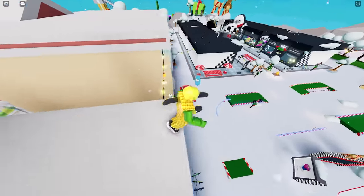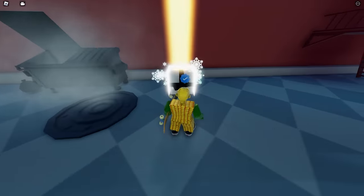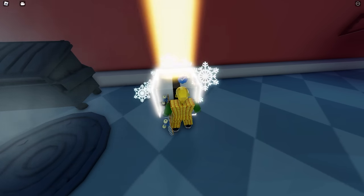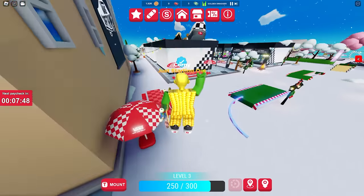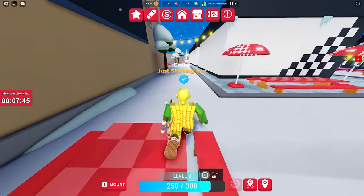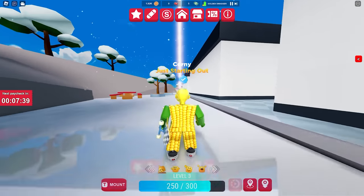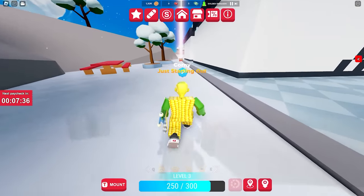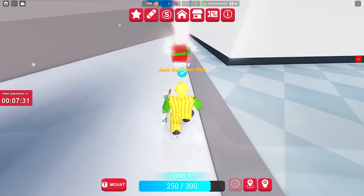Santa will drop one item every 10 minutes, and if you're on a public server you need to get it fast because only one player can claim it when it drops. In my case, I created my own private server where Santa drops each item every five minutes. You can also join a friend's private server. The gift lights up after it's dropped so it's not that hard to find on the map.